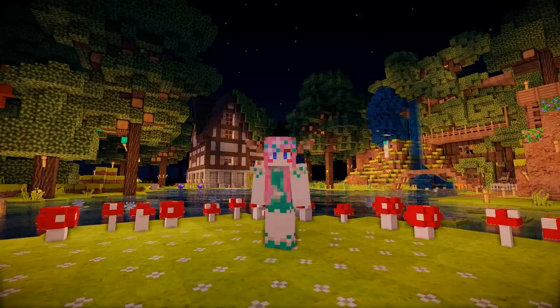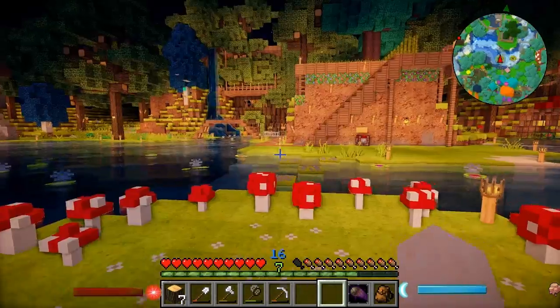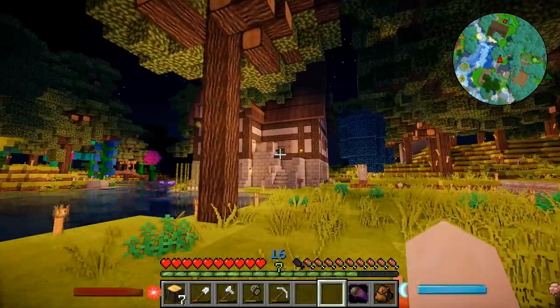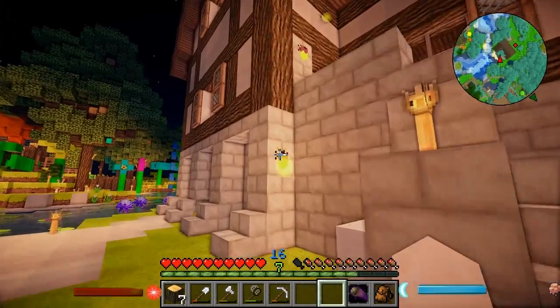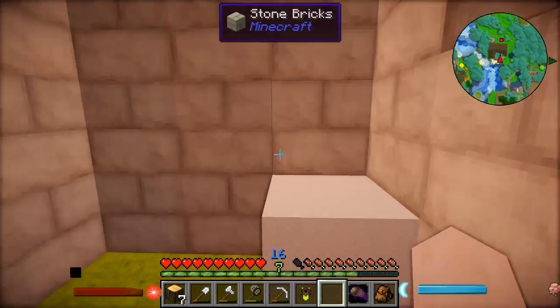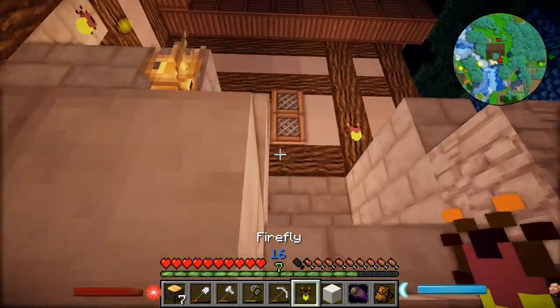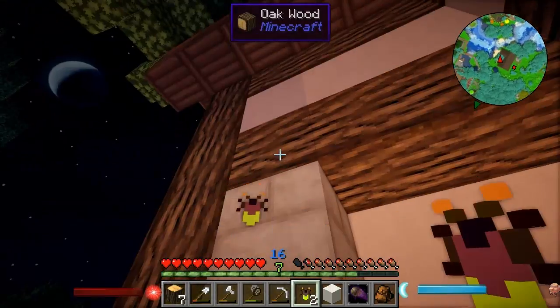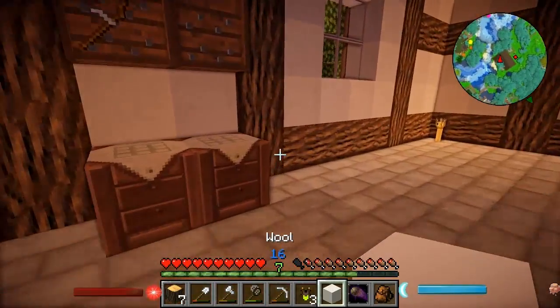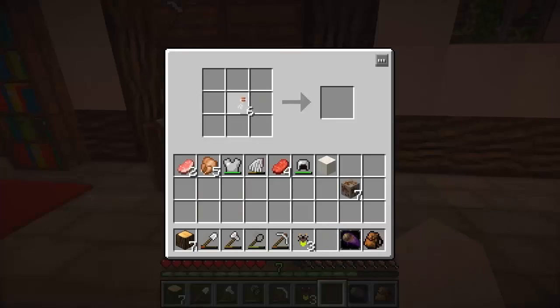Hey guys, what's up? Elisha Elodie here and welcome back to Enchanted Oasis. We are in the community fairy ring, so let's head back to my house over there. Last episode I went on an adventure with the girls and I collected a couple of these fireflies, which I'm actually going to take down. I saw some comments saying that I could put these into jars and I thought that would be super adorable, so that's what we're going to do this episode. We're going to need some glass bottles, so I think we have some left over from the potions.